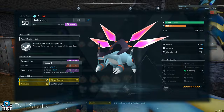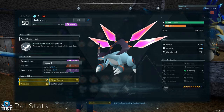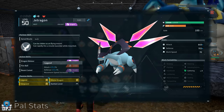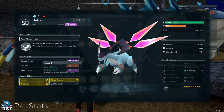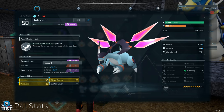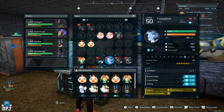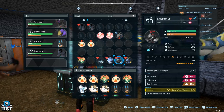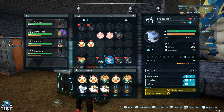First up we have Legend. This passive offers a 20% increase to attack, 20% increase to defense, and a 15% increase to movement speed. The Legend passive is exclusive to legendary pals found in the game - there are four of them, they are world bosses that all come out at level 50: Jet Dragon, Frost Stallion, Palladius and Necromas. When caught they are guaranteed to have that Legend passive on them. But it doesn't end there for legendary pals and their exclusive passives.